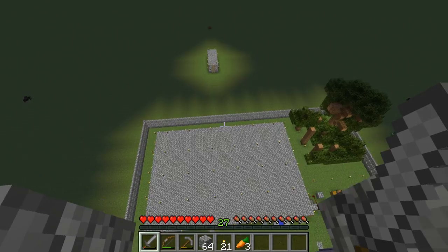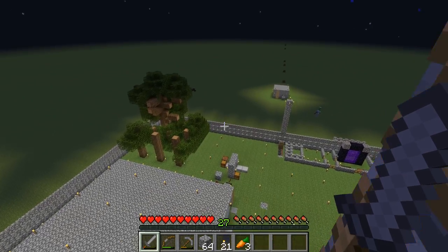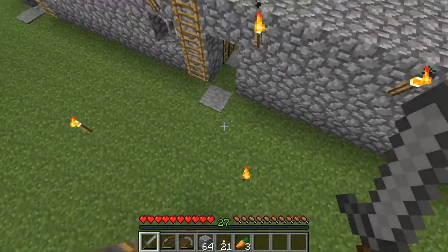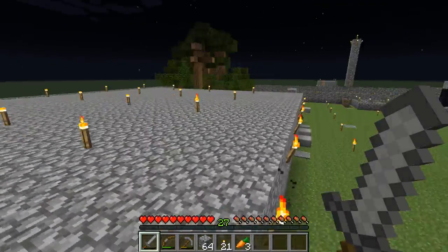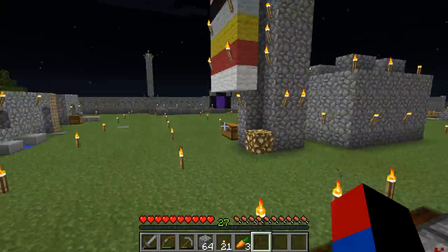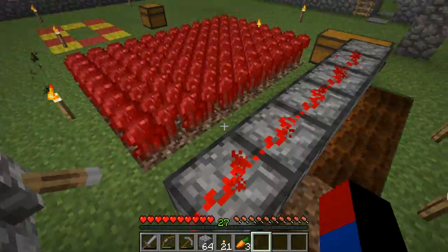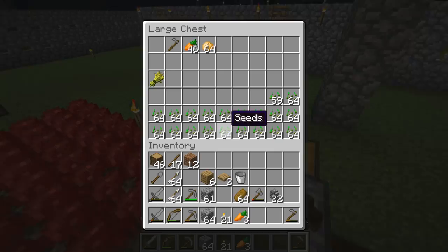Off-camera I'm probably going to build up my villager breeder. But first I need to get some glass from villagers — the only way to get glass in this world is to trade with villagers. So I'll have to go around village by village.